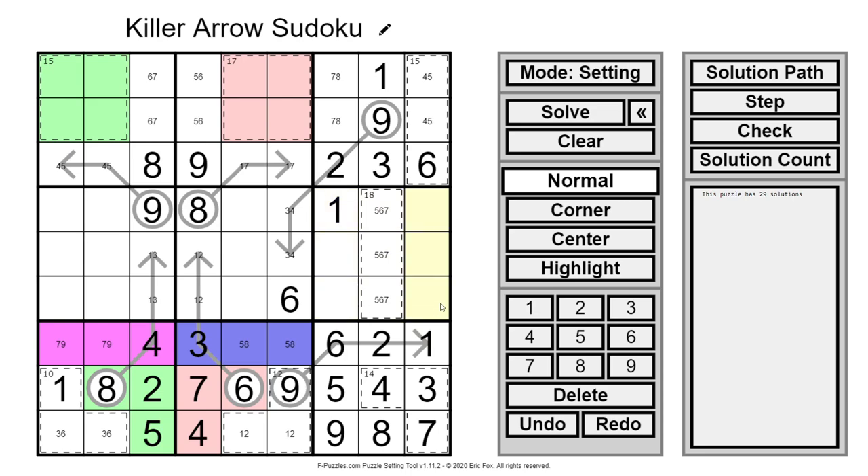We can fill in some possibilities: 9, 2, 8, and a 3 or 4. This 3, 4 pair then comes over and sees this 1, 3, so this must be a 1 — which is going to resolve quite a bit. The 3 then points over at the 3, 4 pairs here.